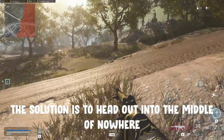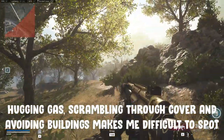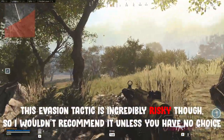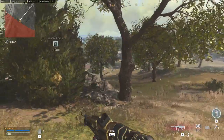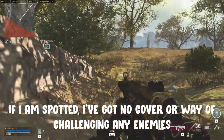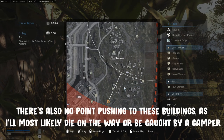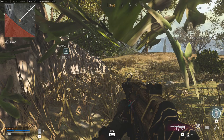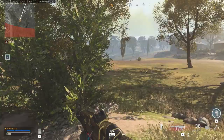The solution? Head out into the middle of nowhere. Hugging the edge of the gas, scrambling through meagre cover and avoiding buildings makes me incredibly hard to spot. This evasion tactic is incredibly risky though, so I would not advise it unless you have no other choice. Whilst I am indeed hard to spot and the likelihood of there being an enemy out this far is incredibly low, if an enemy does spot me, I have no cover and I'm as good as dead. There's no point pushing into these buildings in farmland either, as I'm likely to either get killed on the approach or have to risk being surprised by a camper. That's why I'm waiting, looking to see where the next safe zone is.